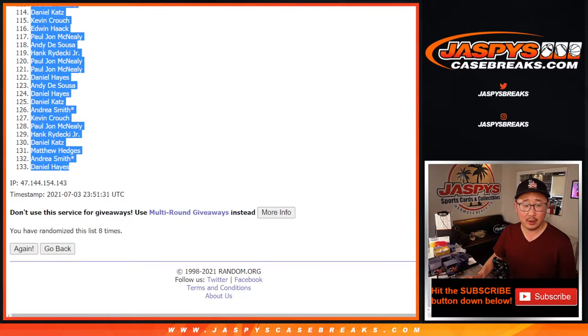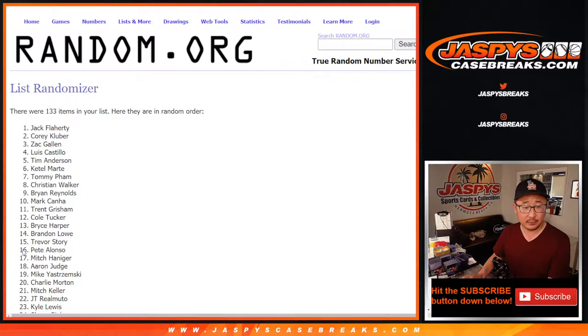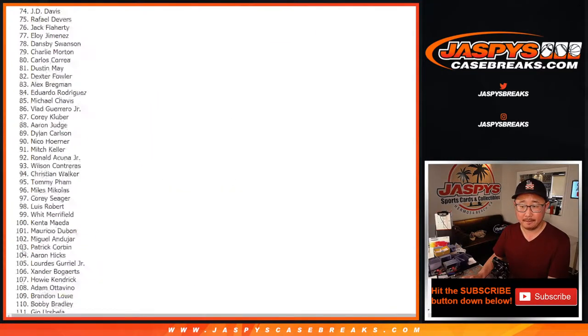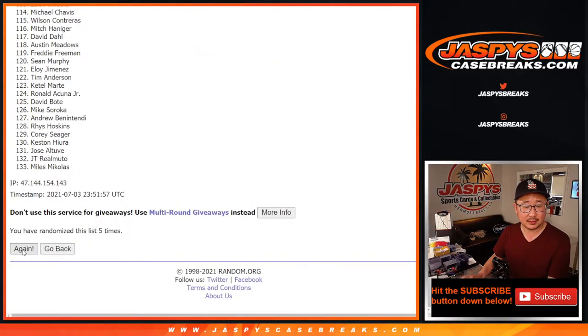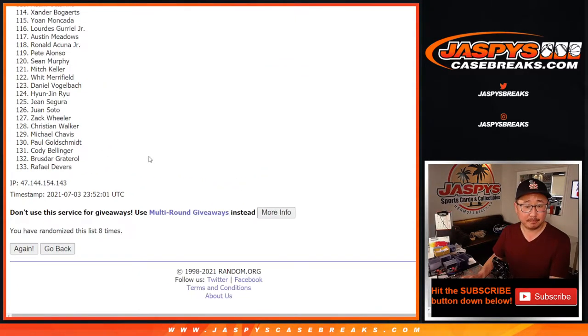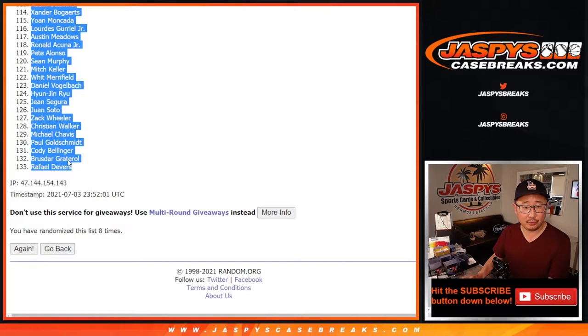Alright, 4 and a 4, 8 times for the players. 1, 2, 3, 4, 5, 6, 7, and 8 — final time. After 8, we've got Jelic all the way down to Rafael Devers.